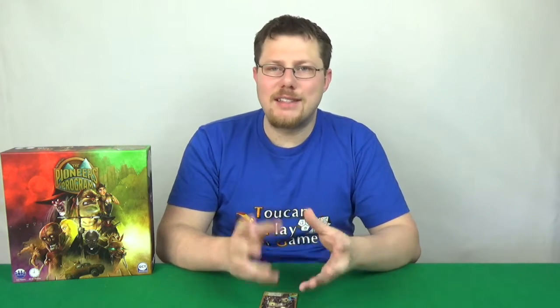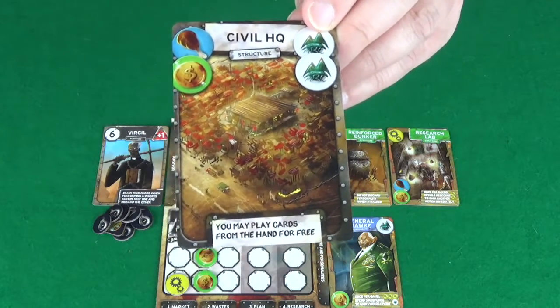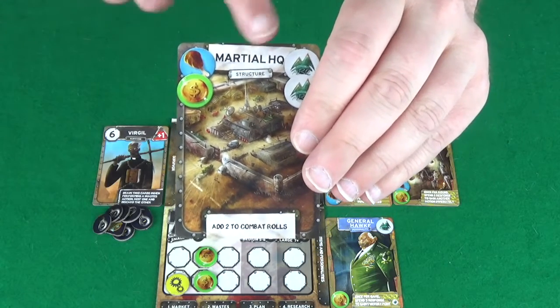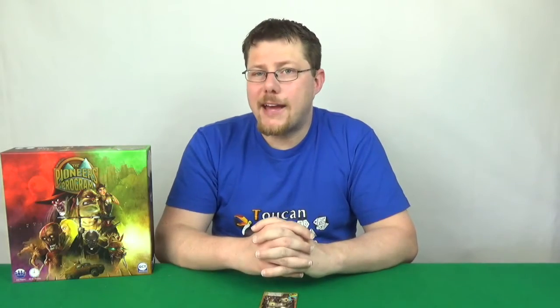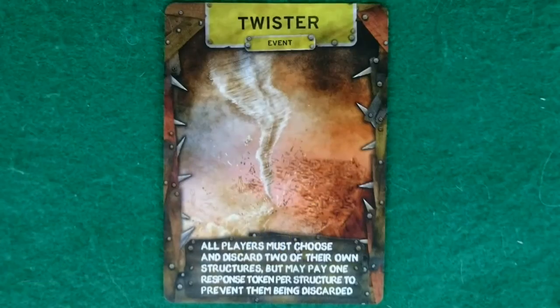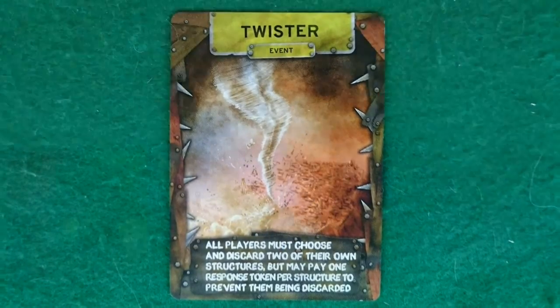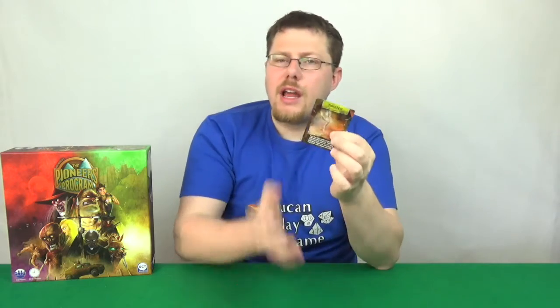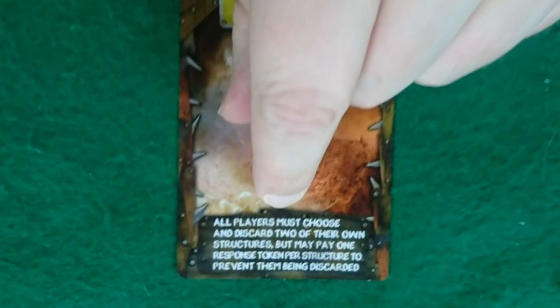You can either choose to make it a civil HQ, which allows you to play cards for free without having to pay a response token anymore, or you can become a martial HQ, which will improve your combat. If you're playing a personality card or an item card, these work very similarly to structures except they don't affect your town size, and you sit them below your structures on the right side of your player board.